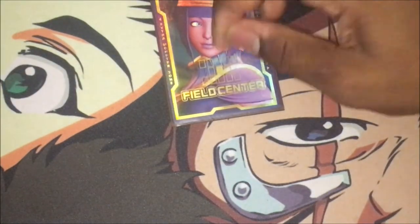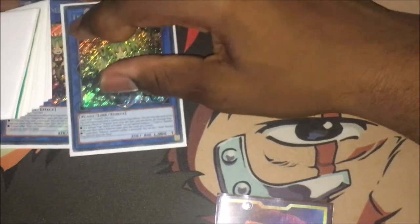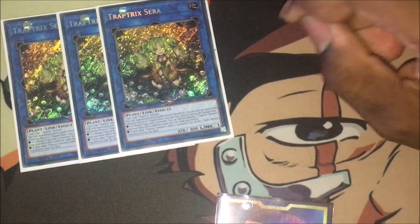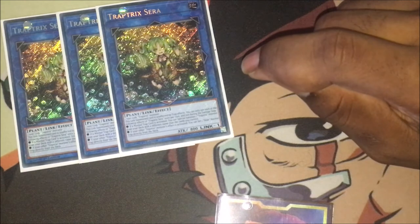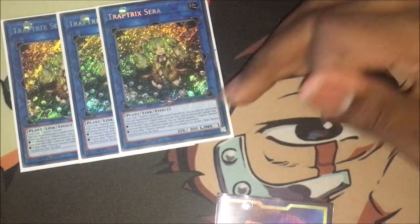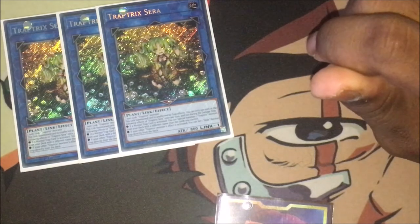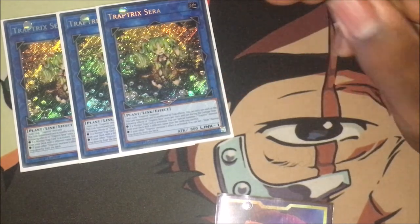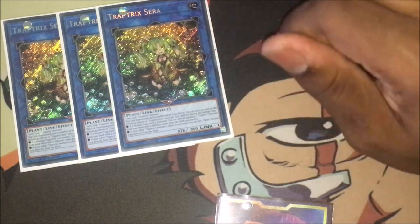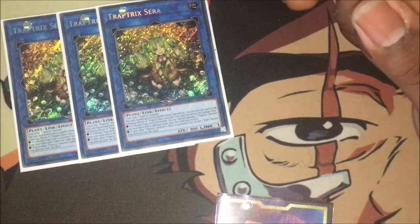For the extra deck, of course I've got my field center. For the links, I've got triple Trap Tricks Syrah. Syrah is like the best link monster in this deck — I love her so much. When she's link summoned, she's unaffected by trap effects completely, which is very strong. You can only use one of the bullet-pointed effects once per turn. The first effect is if a normal trap card is activated — whether by you or your opponent — you get to special summon a Trap Trick monster from your deck with a different name than the cards you control. The other effect is if your Trap Trick monster's effect is activated, you get to set a whole normal trap card directly from the deck to your field, which is very strong.